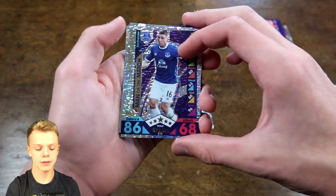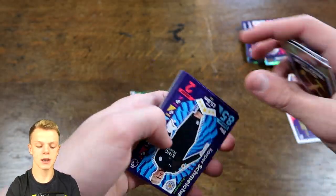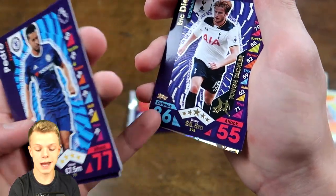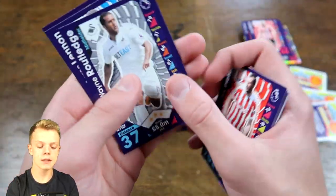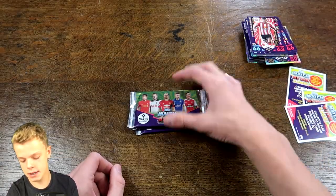In the next one we have McCarthy Man of the Match — not too bad, 86 on defence. There's the West Ham badge and another Match Attax Live code, then Kasper Schmeichel, followed by Eric Dier with a solid 86 on defence for just 5.5 million. Pedro again, Ben Peters, Routledge, and Lennon away kit — our third away kit of today's opening. And Van Aanholt again at the end.